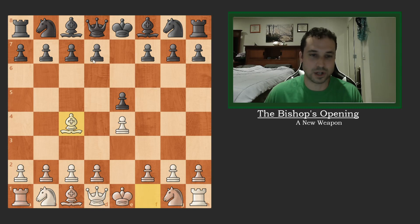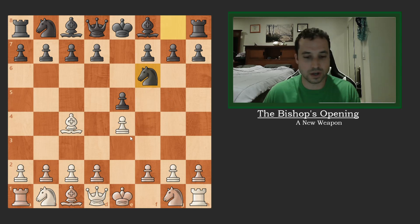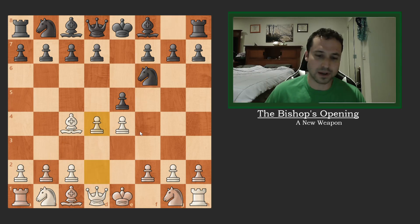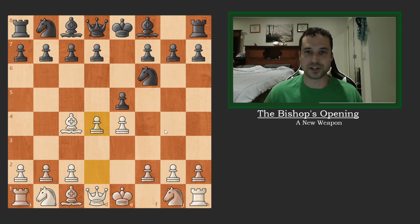There are a couple of different responses for black here. The most normal one, and the one I've been seeing the most, is Knight f6 — a pretty standard developing move that also attacks this pawn, which is not defended. But going with this opening and being aggressive, I'm not going to defend with Knight c3 or pawn to d3. Instead, I'm going to play a pretty surprising move: pawn to d4, which I know a lot of players aren't going to be familiar with. It immediately attacks in the center and also appears to be hanging a pawn — which it is, but black really doesn't want to take it.